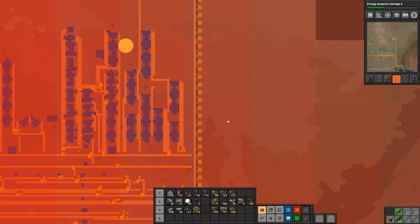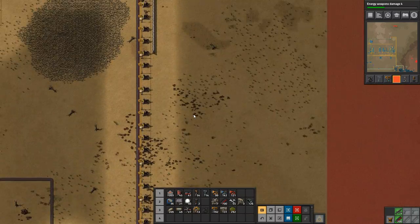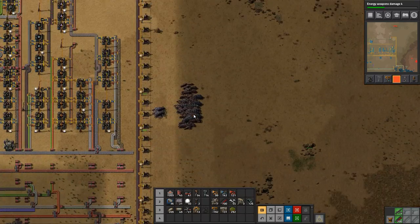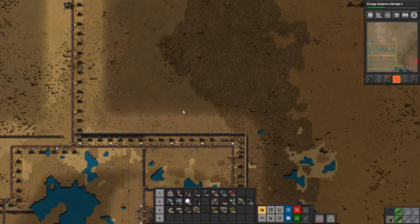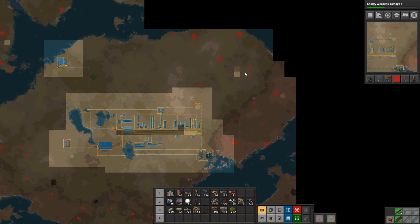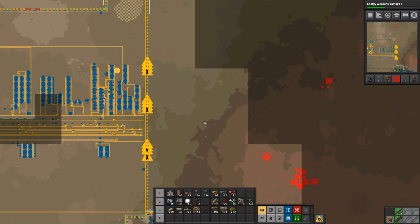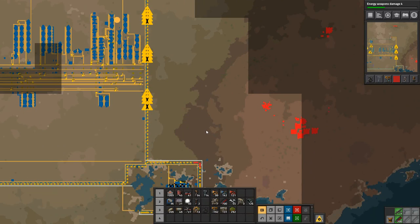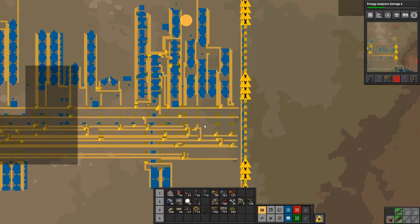Over here I have not put up walls at all because we need to expand this way and we need to do so very soon. If we zoom out on the map and remove the pollution overlay, we have a lot of enemy bases all over the place and we need to get rid of those. We're going to have to do some turret creeping with our lasers, and for that we need more power.